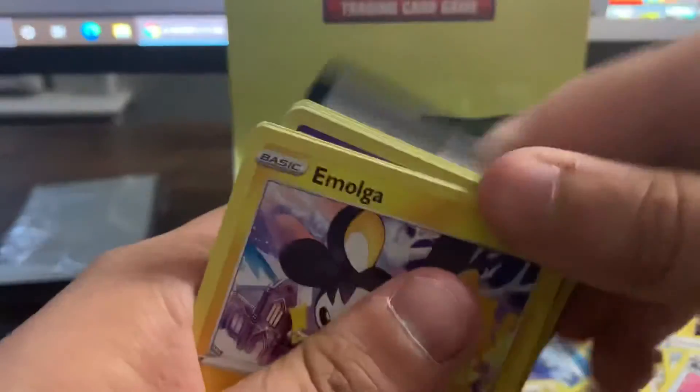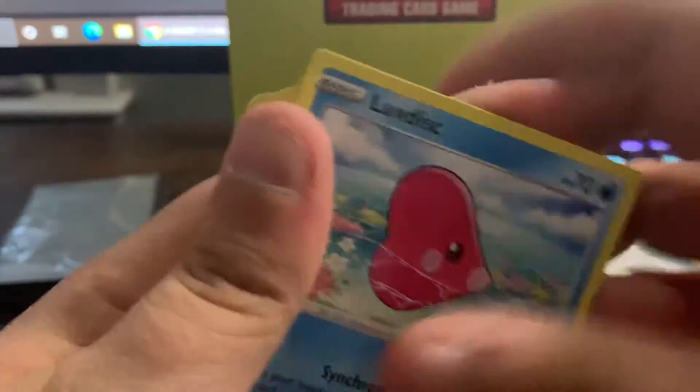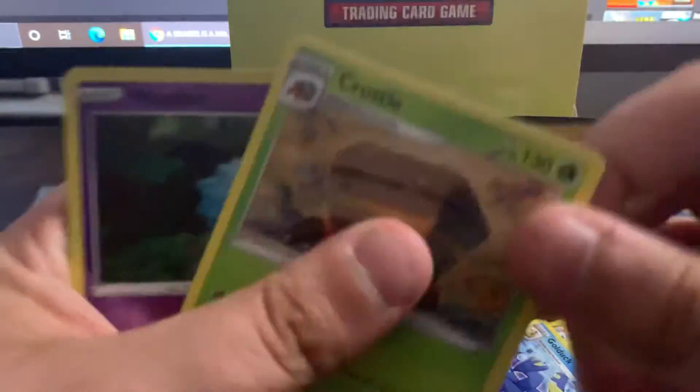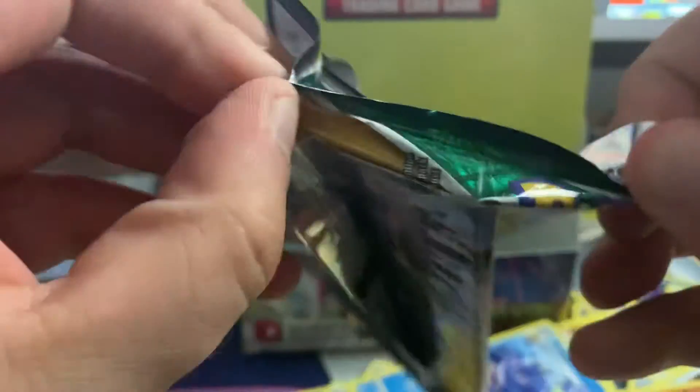Let's see what we can do today because it's not looking too hot. Emolga, Slakoth, Gossifleur, Love Disc, Fledgling, Fighting Energy, Crustle, reverse holo Zubat, and a Gigalith. Gigalith. Gigalith.